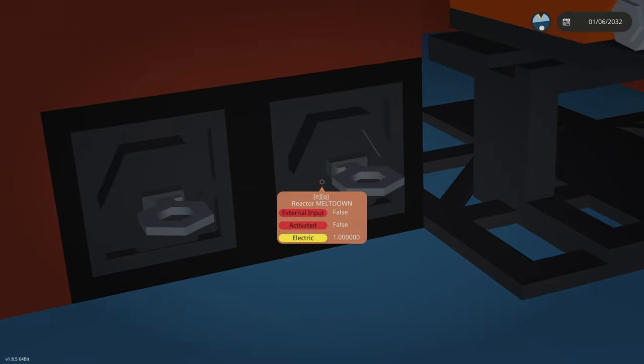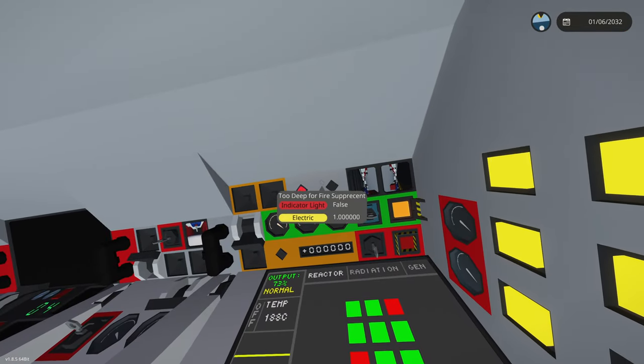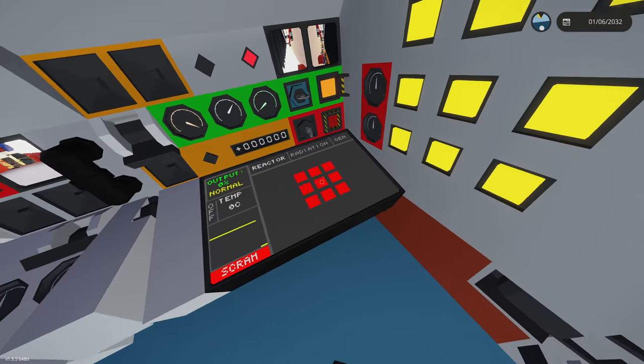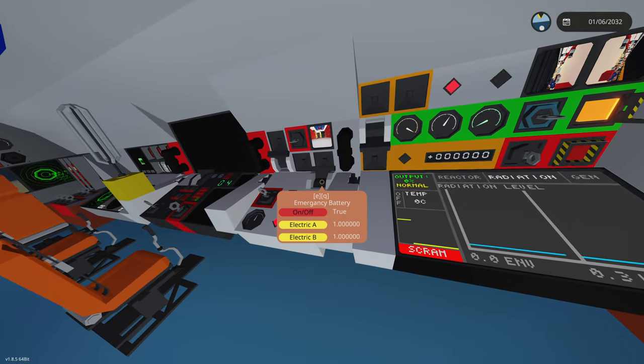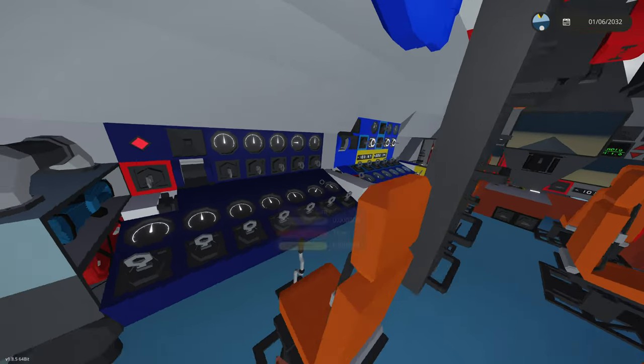Now we're going to activate reactor meltdown. Let's get hold of our reactor control panel. Reactor meltdown warning — what does that even mean? Our reactor just exploded. Radiation — it still has zero. There are so many alarms going off. We need to mute all these alarms. Water warning — mute that. Now peace and quiet in here.